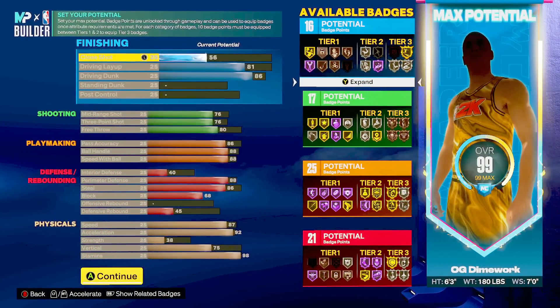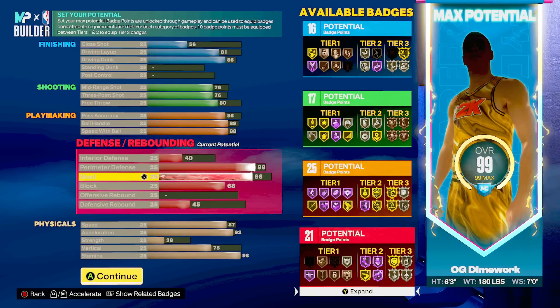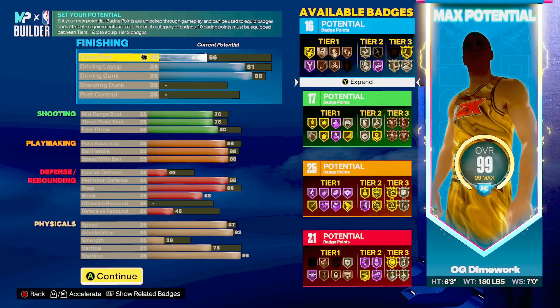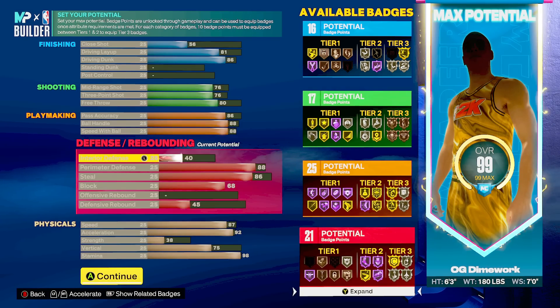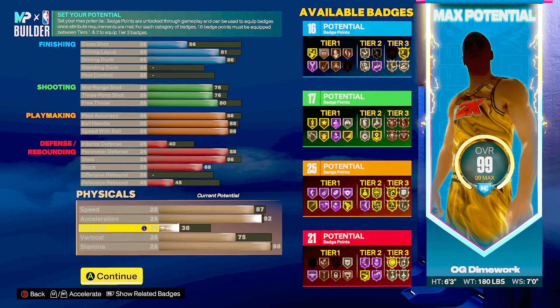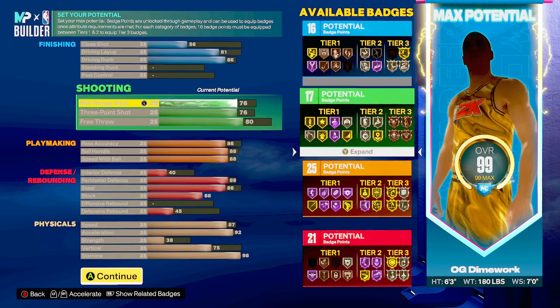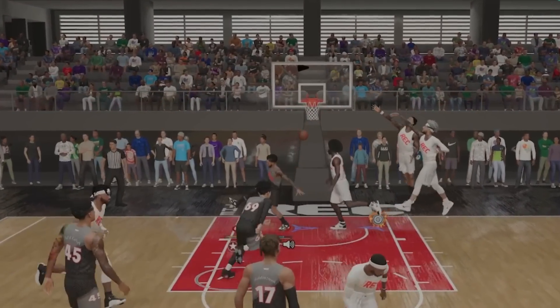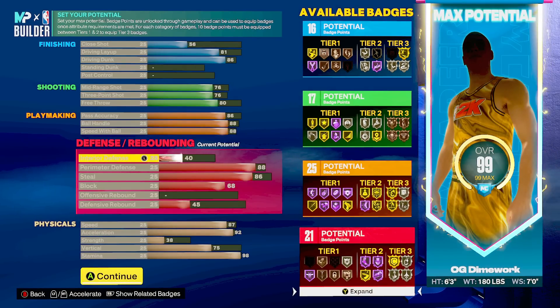Silver badges feel a little better this year, and for this build that's the best bang for my buck. Since this is a Westbrook/John Wall/D-Wade type of build, I'm more looking to attack the rack and dunk, so I went with the 86 driving dunk — that gets Limitless Takeoff on gold, which is crazy. With the 75 vertical I get all the pro contact dunks — off two and off one — and the 86 driving dunk also gives you silver Posterizer.